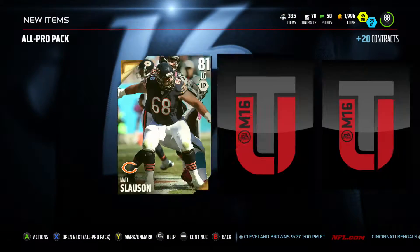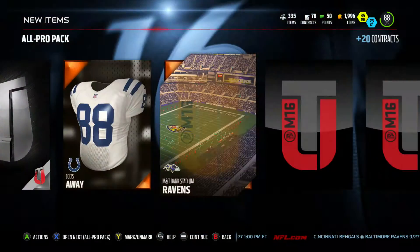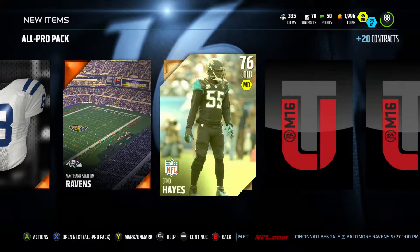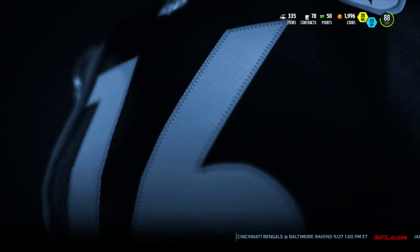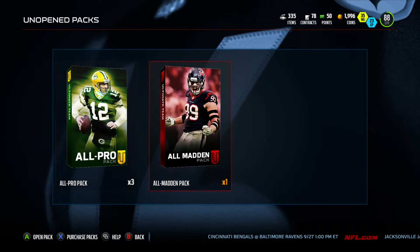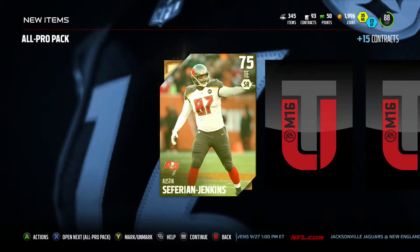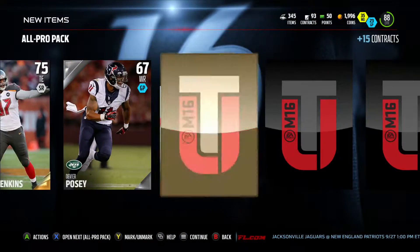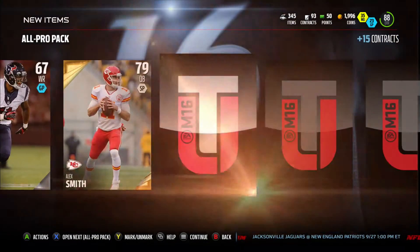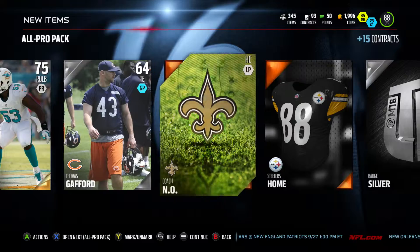Come on, something good — I need it! Three packs left and we still got that All Madden pack, I think we could clutch out a legend pool. Tampa Bay love right there. Austin Seferian-Jenkins, another silver badge. And Alex — man, that's all we're getting. Two more All Pro packs left.